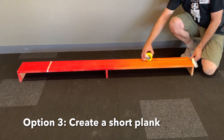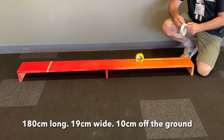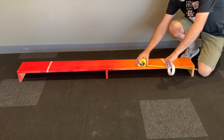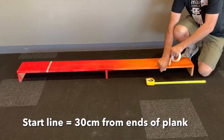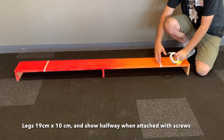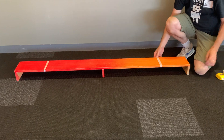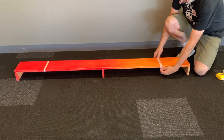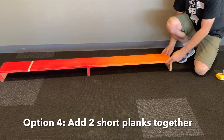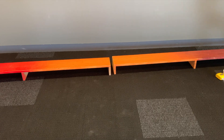If you really want to build the plank that I use, you could create a short plank that is about 180 centimetres long and 19 centimetres wide, with little legs that are about 10 centimetres high. You could build a plank like that and put a start line 30 centimetres from each end so kids can place their robots. You could attach screws to the legs and measure to find the middle. So you could end up with two planks like this — and that brings us to option four.